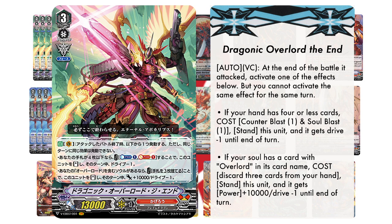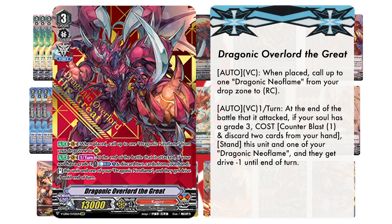Next, we'll be running 3 copies of Dragonic Overlord the Great. Its first skill reads: Auto, Vanguard Circle. When placed, call up to one Dragonic Neo Flame from your drop zone to the rear guard circle. Its second skill reads: Auto, Vanguard Circle, once per turn. At the end of the battle that it attacked, if your soul has a Grade 3, cost — Counterblast 1 and discard 2 cards from your hand — stand this unit and one of your Dragonic Neo Flames, and it gets drive negative 1 until the end of the turn.